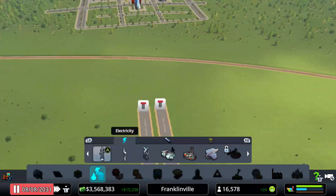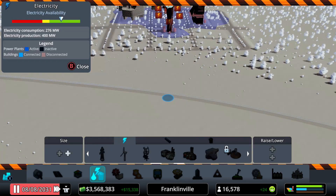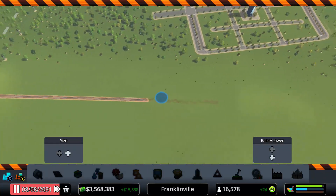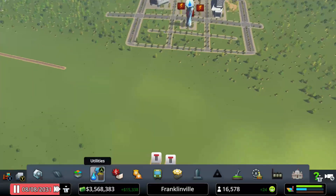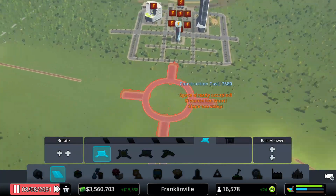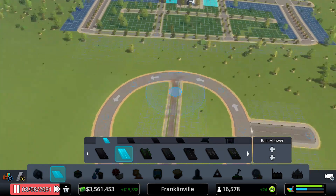Now the last thing we need to do is connect this highway connection. I need to figure out how to do this correctly without creating traffic issues. Let's delete the train line — I know we'll want the train, I know that completely — but I want to make sure our city center will have good traffic flow going in and out of the city. That is my number one concern.